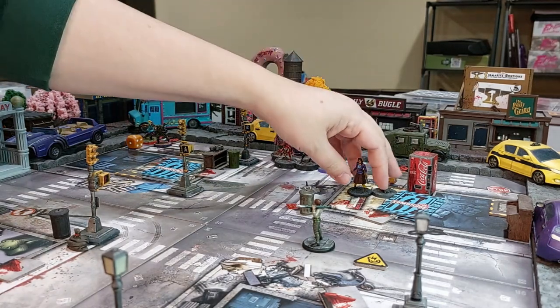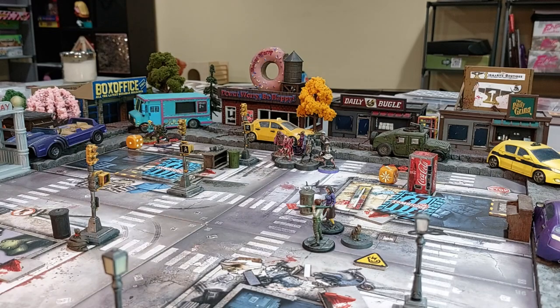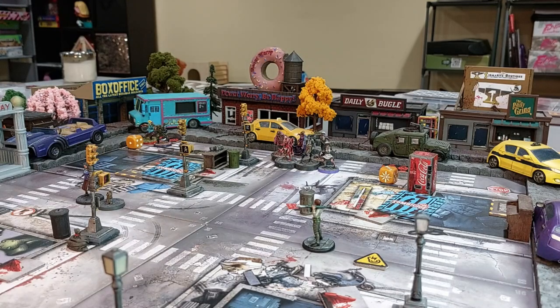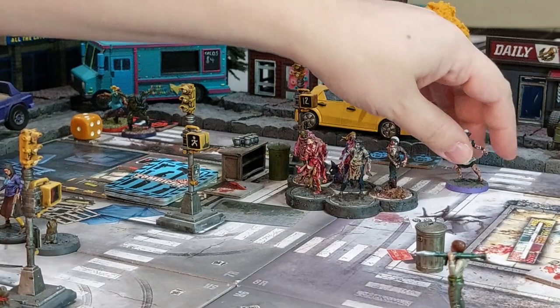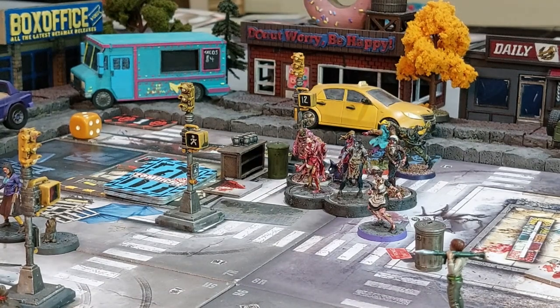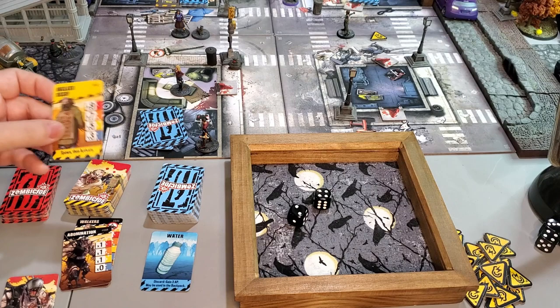Audrey moves toward Will and then to the front of the building across the street, with Cinnamon following along. During the zombie phase the walkers move down one and runners move toward us. From spawn point one we're in yellow so five walkers spawn and activate. The Lungs Lady spawns too — if she's ever alone a runner spawns in her zone.